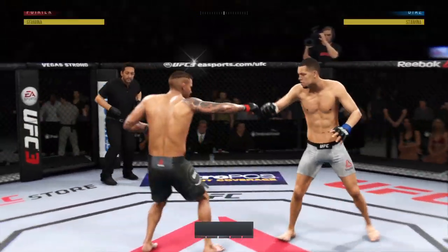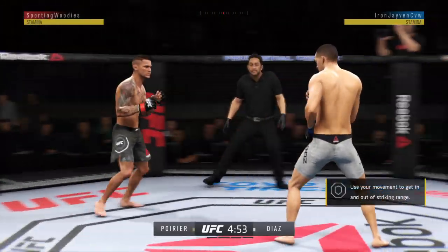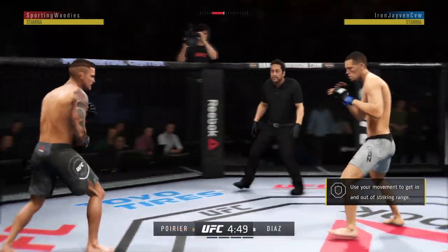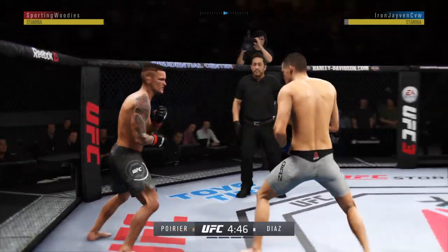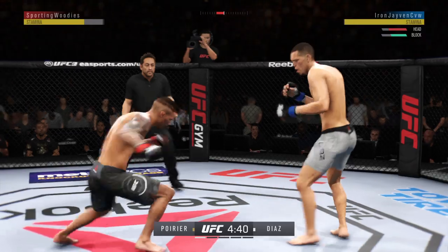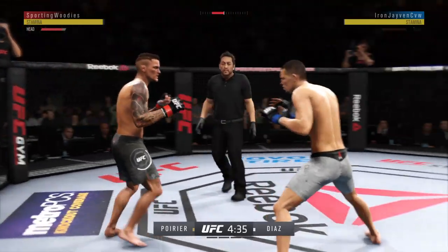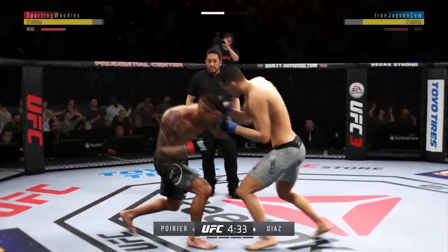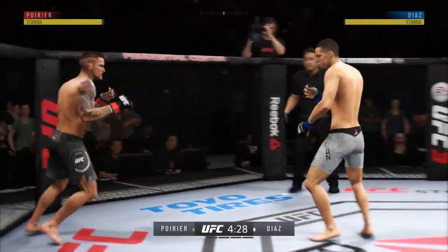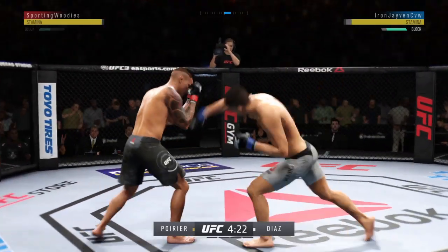Matchup of southpaws here. Diaz gets caught with that punch, gotta shore up the defense here. Trying to establish that jab once again. Just misses with the jab. That one hurt. Nice shot. Big left-hand counter lands to the body. Much improved defensively as he blocks the shot.